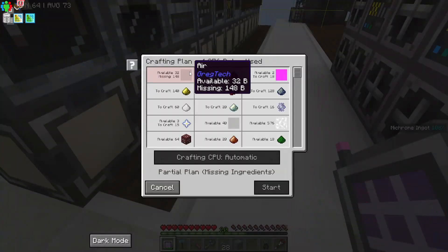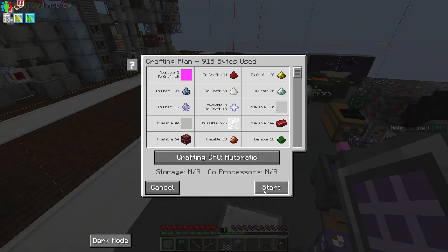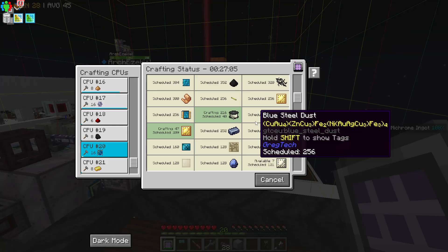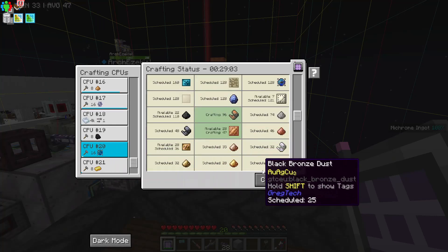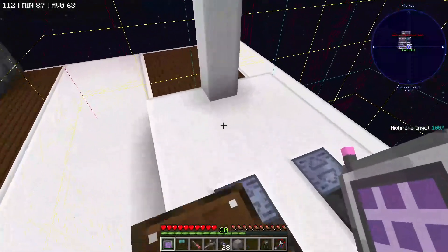16 quantum stars — oh, we're missing air. We also needed enough plutonium in the system, but now we can finally start the relatively long craft. Since we're about to head to bed before we finish up this episode later, we finally decided to start the recipe for 16 lapatronic energy orbs. I think we actually need two more, which Arch is queuing up as well, to make our power substation.